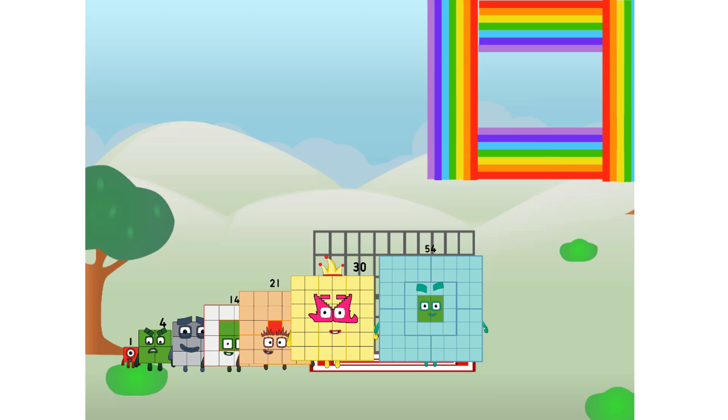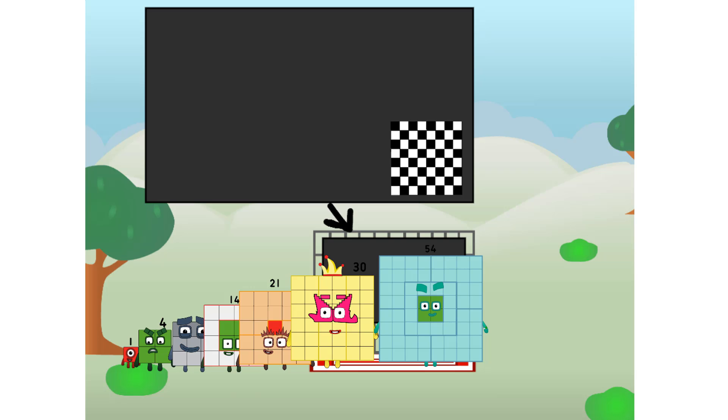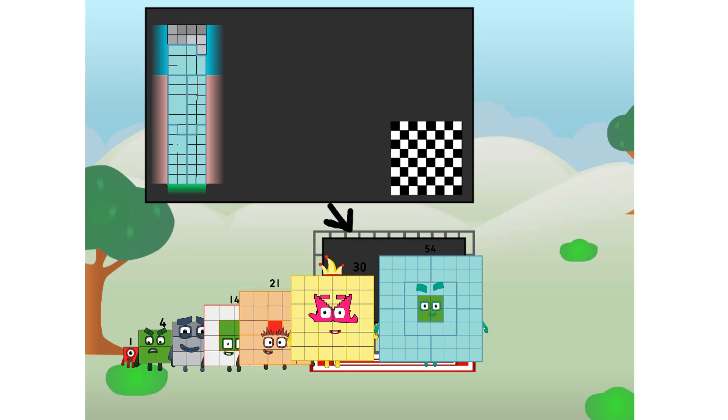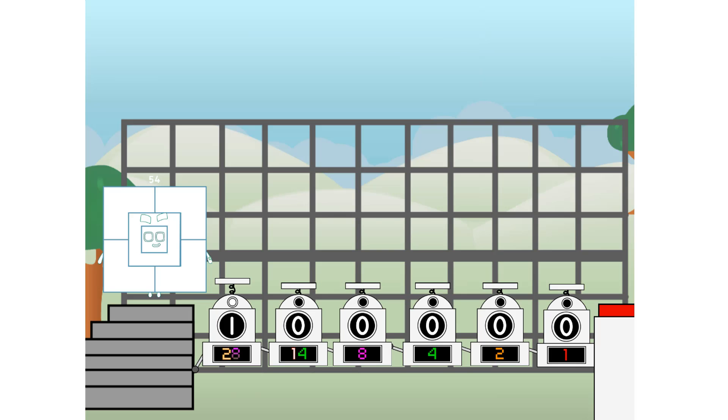There you are! This way — I've got so much to show you. I am a free baby, and I can be a strong square, a chessboard, a super rectangle, 8 octoblocks, or even a super cube. But today I want to show you a little trick I call binary boosters.